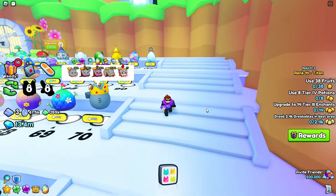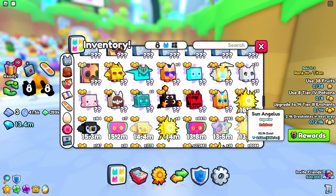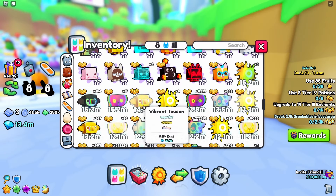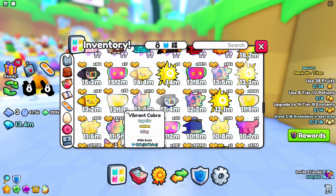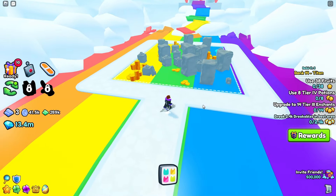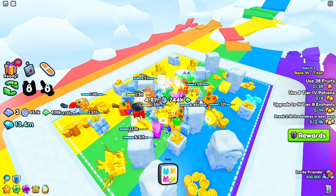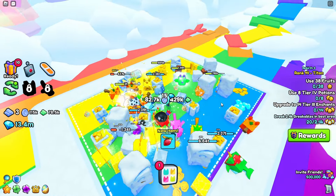Now I hatched 5.3 million eggs, so basically halfway through the 10 million. A lot of hatching, and so far no huge pet, but I feel like I will get one soon because it's been a while. Using the rainbow sun angeluses to grind coins faster — the hatching is what takes the most time as I hatch around 60k eggs per hour.